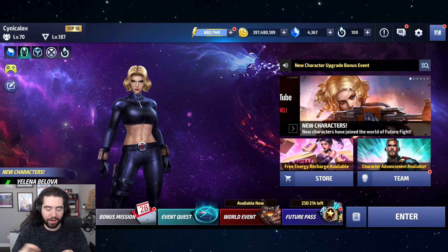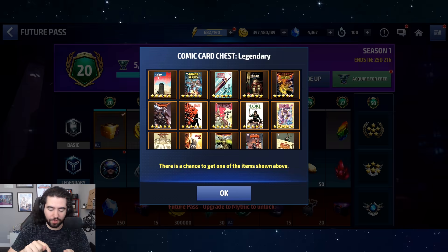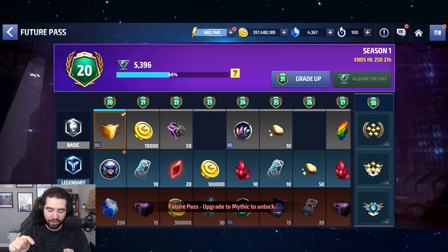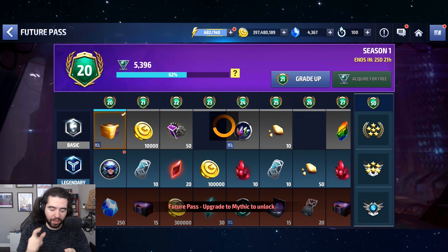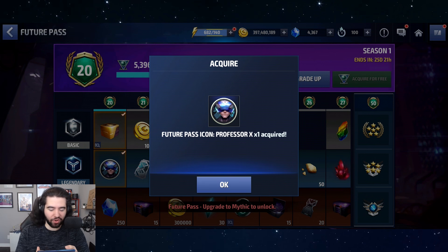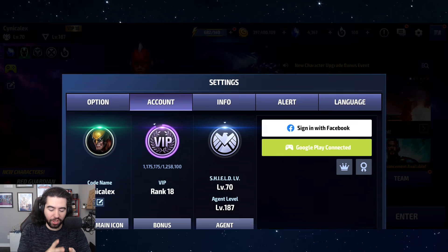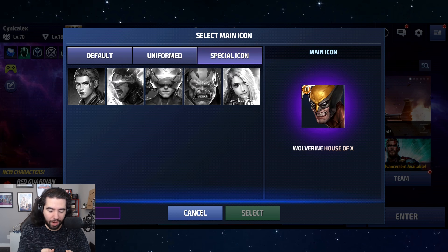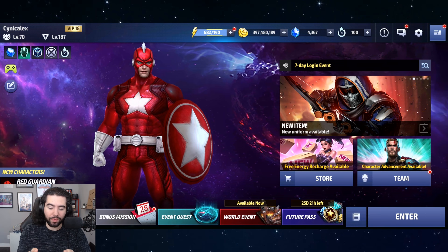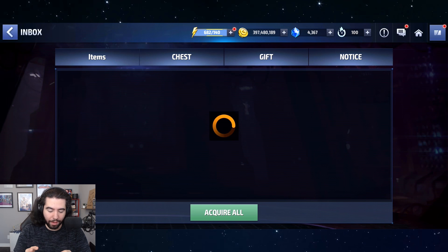So I go to my Future Pass, I click on it — fat fingers — I click on 'acquire for free' just to flex on you guys. I get my 12 Future Pass XP, I click over here, 'Future Pass icon: Professor X acquired.' Here's the mistake you guys are making — you're going over here right away because you're excited and you're like 'oh I'm ready, oh my god where did it go?' No, that's not what you do.